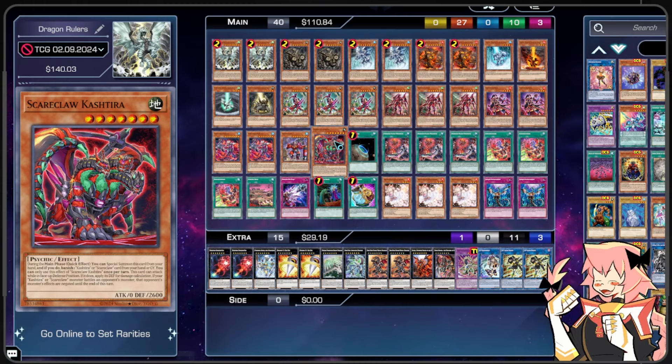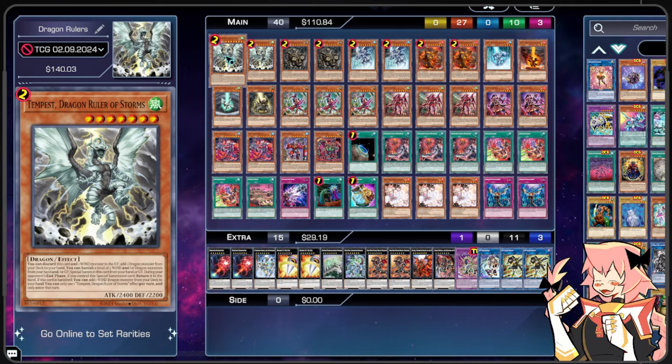Starting off with our Rulers, we are on 2 Tempest Dragon Ruler of Storms. You can pitch this card and a Wind Monster to the Graveyard to add a Dragon from our deck to our hand. We can banish a total of 2 Winds and/or Dragon Monsters from our hand or graveyard to Special Summon this from our hand or graveyard. During our opponent's end phase, if we control this Special Summoned card, we have to return it to our hand. And if this card is banished, we can add 1 Wind Dragon Monster from our deck to our hand — only once that turn. All the Dragon Rulers are going to have that last effect, as well as the effect to bring themselves out by banishing either Dragons or their attributed monsters, as well as the effect to pitch it along with a corresponding attributed monster. They will all have to return to the hand if Special Summoned during the end phase. So we are on 2 Tempest.